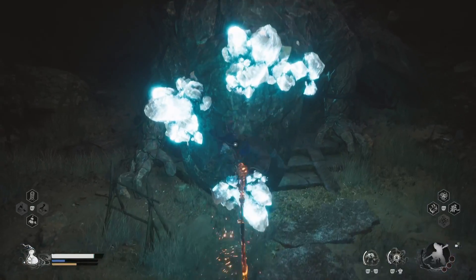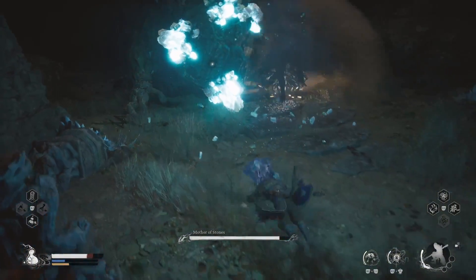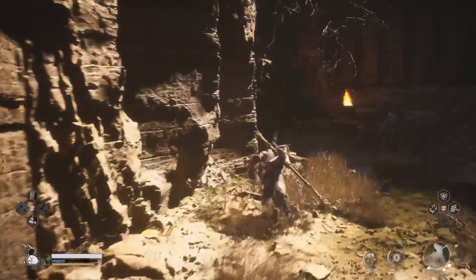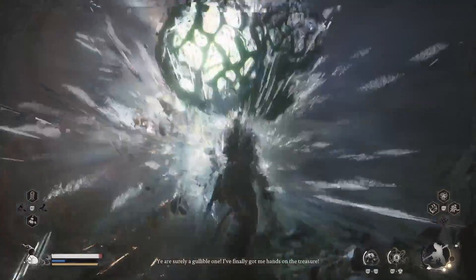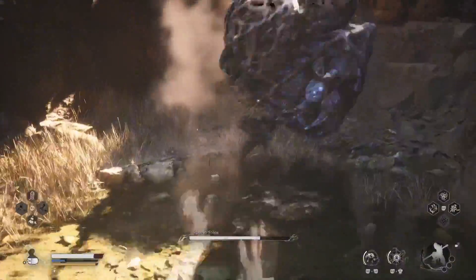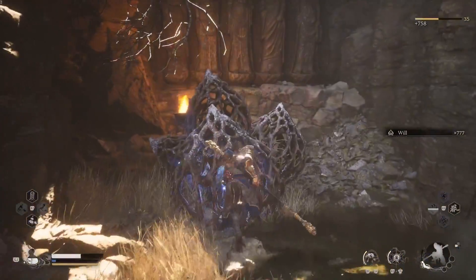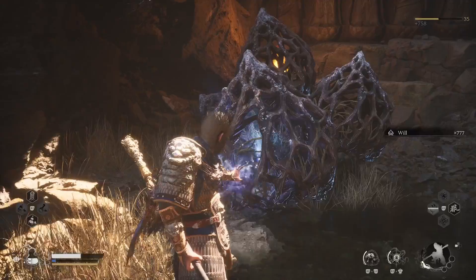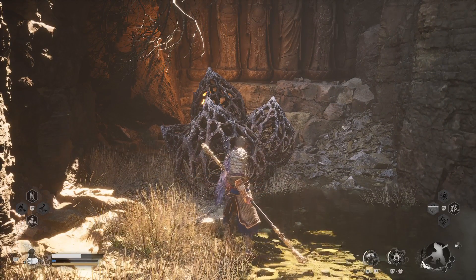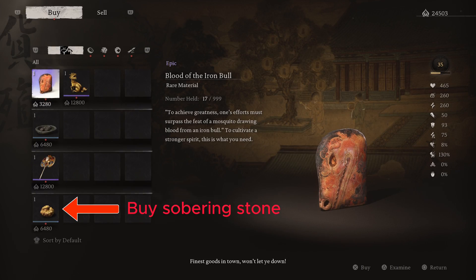Now defeat the Inyo Gwui and get back to the Man in Stone. When you talk to him again, he won't be so friendly, so you must be prepared to fight him in order to finish the quest. Your reward for defeating him is the Azure Dust Transformation. It's not so strong, but super helpful in situations where you must survive high-damage enemies. He will then become a merchant selling some items including the Sobering Stone. Do a rest at a Shrine first, then get back to him and purchase the Sobering Stone and whatever is helpful to you.